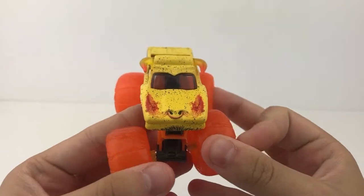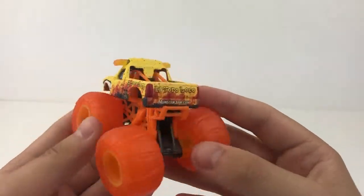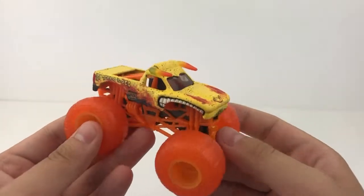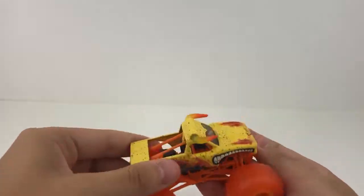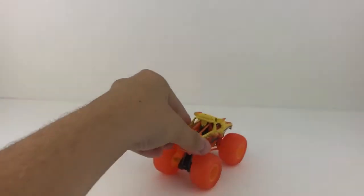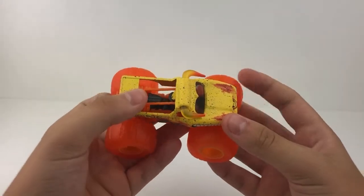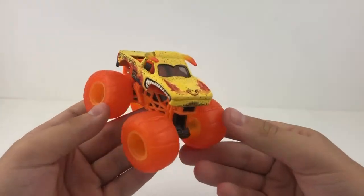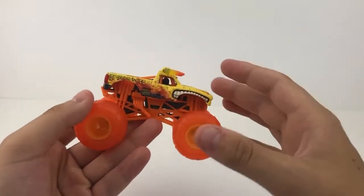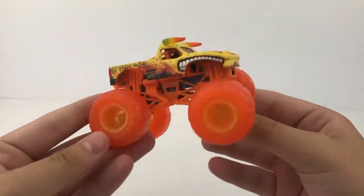We'll move Megalodon off to the side and start here with the Earth El Toro Loco — very cool truck. It kinda reminds me of the yellow El Toro Loco, but it does have some earth or dirt on top of the truck. Like I said with Whiplash, maybe the Earth trucks are tearing up the stadium or the track. This is a sick truck. Your Earth versus Surf trucks look quick — they'll probably get taken or reserved on Instagram before YouTube. That's just another reason to follow me on Instagram.